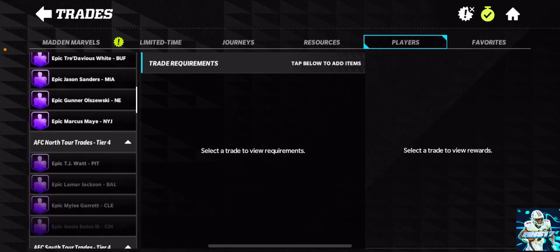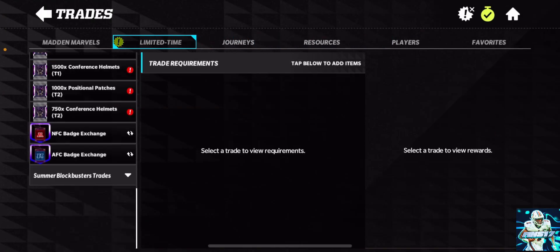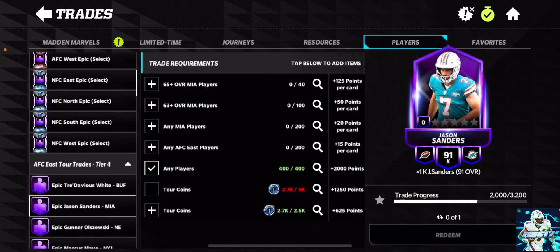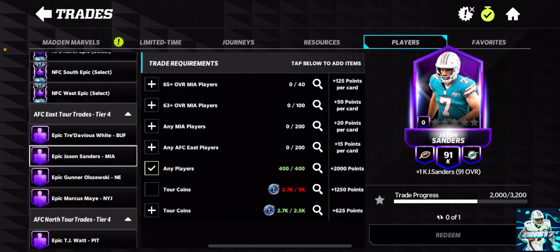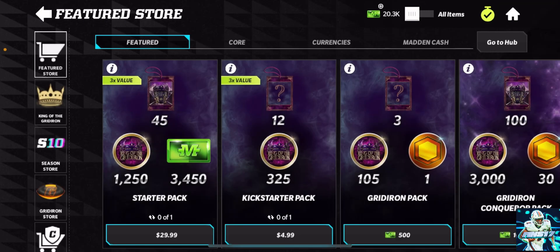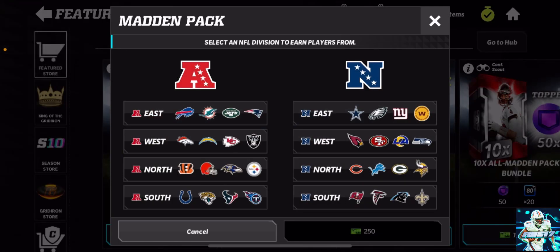The intention is for you to complete these sets — this is really all you can use common players on. They're really not incorporated into any other part of the game. All my common players are just stored here because I really have nothing to do with them. I could convert them into coins and training points, which is probably what I'm going to end up doing. 41 players, some 65s — I wouldn't say opening Pro Packs is really worth it. The chances of getting anything that's not a common is pretty much impossible.